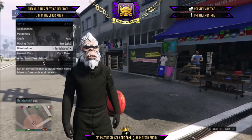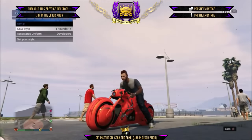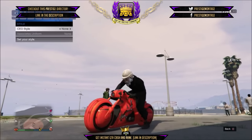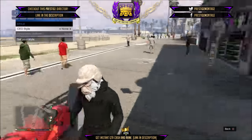Now go to Securoserve, CEO, management, CEO style, and hit one to the right to founder. Now get on your motorcycle. When your character starts to put on his helmet, switch back to none. You should have the bulletproof helmet on the mask. Quickly run to the top section and save the outfit. If you have problems saving the helmet mask outfit, delete the slot and save over the outfit.